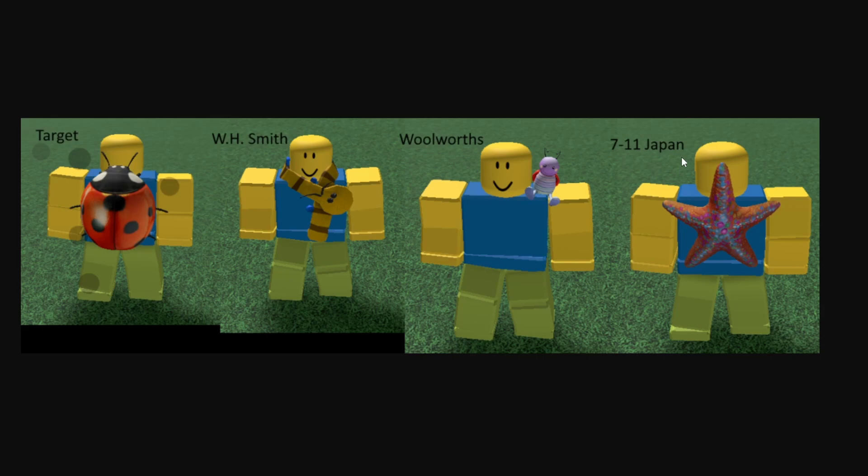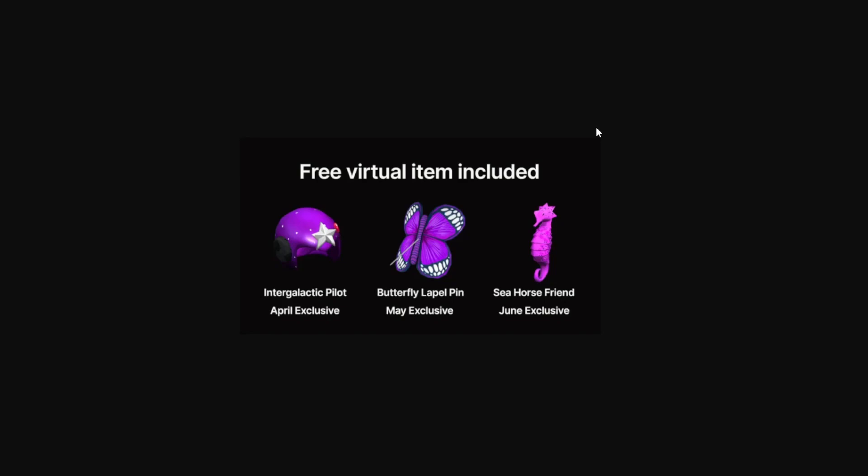Next up, we do have a new store that we haven't seen before, and this is 7-11 Japan. 7-11 has had cards before from the US and Canada, but this is the first time the Japan one is getting its own item. It has this little starfish in the back — I don't think this is a retexture of anything, but it looks pretty cool. So if you happen to live in Japan and you have a 7-11 near you, you can go ahead and get a card there and get this item.